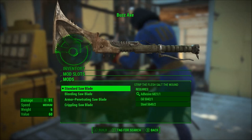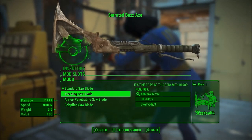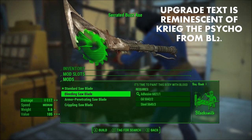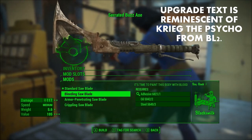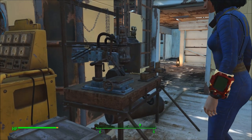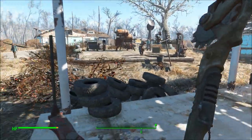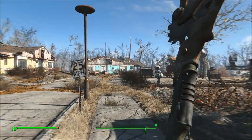Another thing worth mentioning is that there are multiple saw blade upgrades for this thing, and you can see that there's text that goes along with the upgrade — it's some things that maybe Krieg would say, or maybe even one of the Psychos coming at you with that buzzaxe are going to say to you. This is really impressive; there's a lot of detail here.